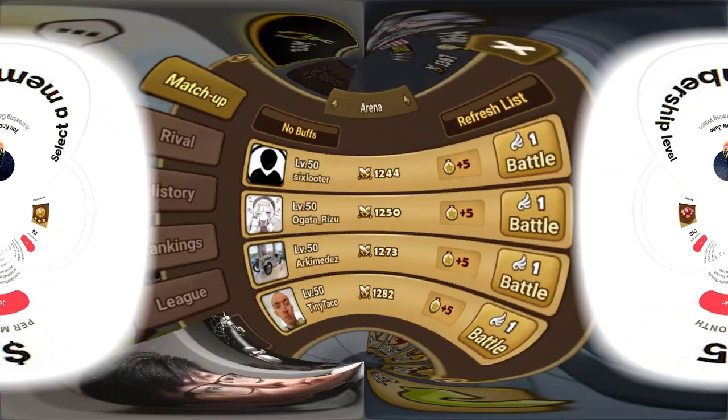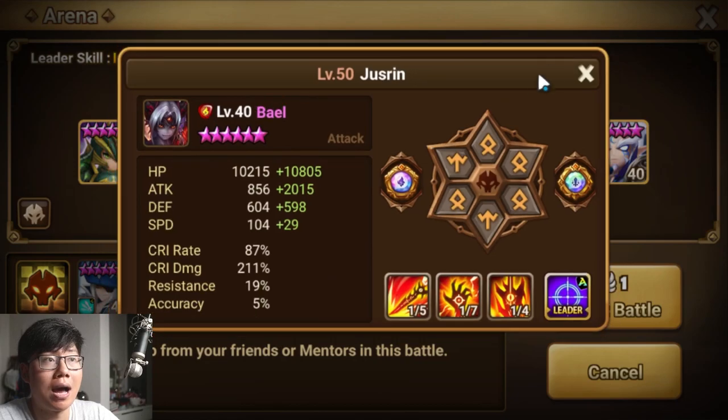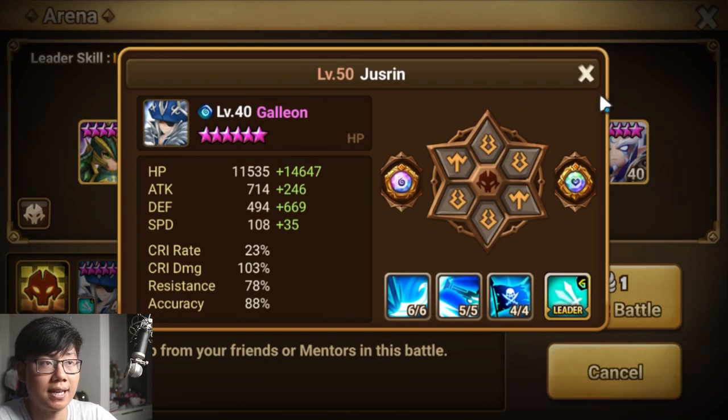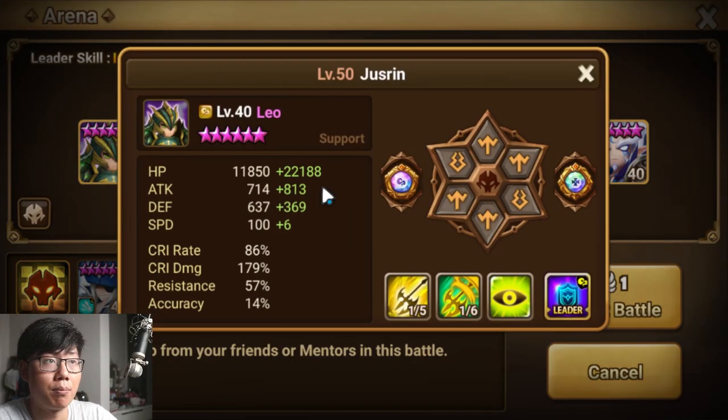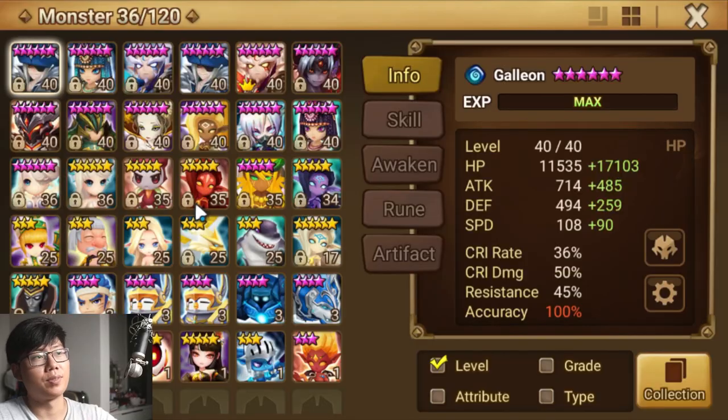Just letting you guys know, we are actually done with his Leo team as well. I went with the Bail that's currently not scaled up. However, due to the fact that we have three fight sets on the Galleon plus the Leo, we are still hitting 30 to 40k.